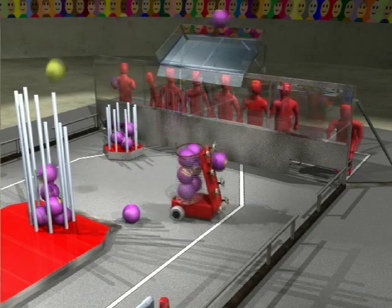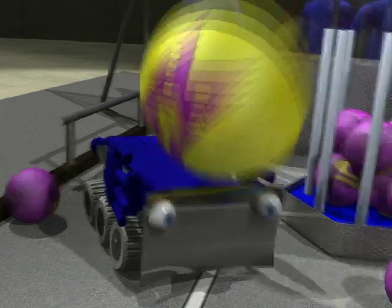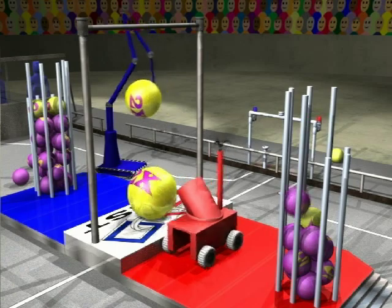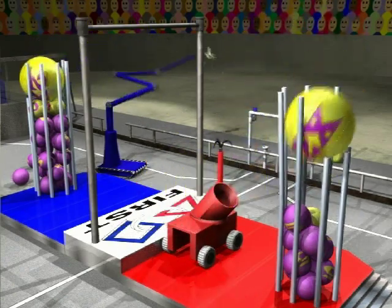With so many things flying around, robots must be robust to withstand the occasional impact. As the end of the two-minute game approaches, robots will grab the doubler balls in the field and use them to cap their goals. This will double the scores of the balls in the goal.